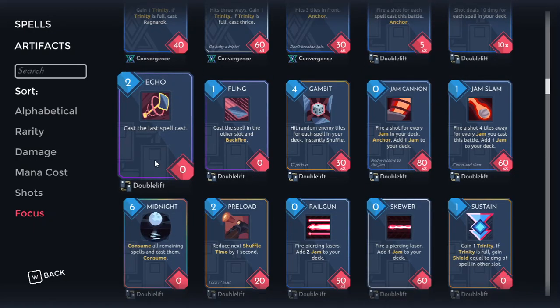Next up we've got Echo. Echo is a broken card — it's one of the most powerful cards in the game in my opinion. Generally, Echo is going to be a second copy of whatever the most powerful spell in your deck is, or another copy of whatever the best spell for the current situation is for 2 mana. This is so powerful. This also allows you to double-dip into these huge consumption spells like Sunshine. Keep in mind though that when you Echo a consumption spell, the Echo will also consume, but that's not a huge deal.